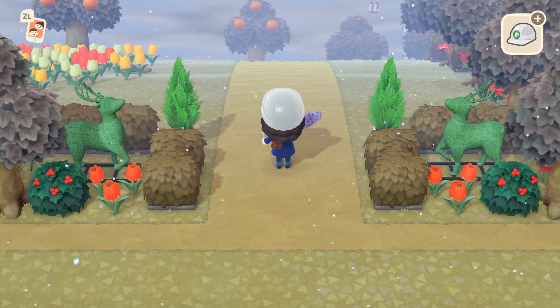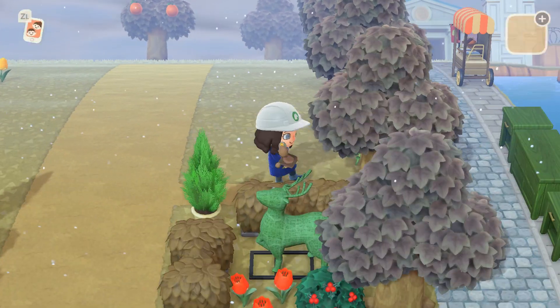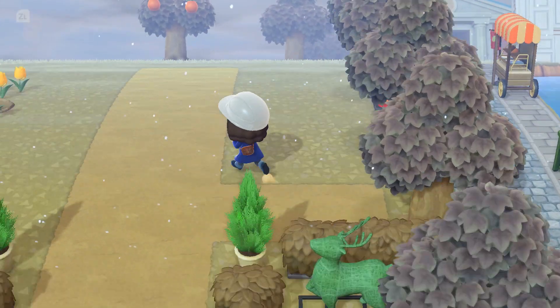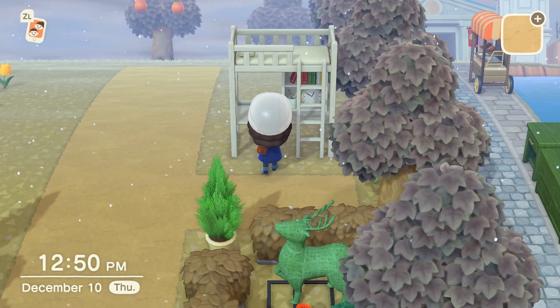I know not everyone likes to mix tones in their builds, but I enjoy combining winter mint greens with the green of my fake deer topiary and the bright green of the cypress plants, since it adds more variety.